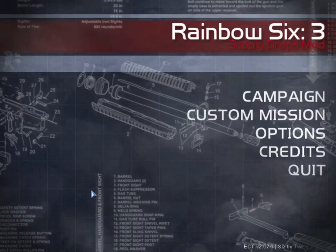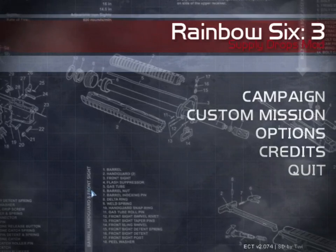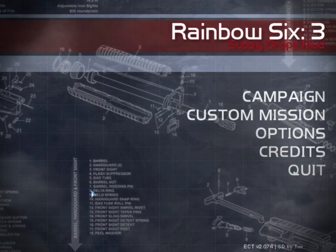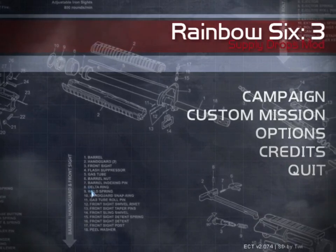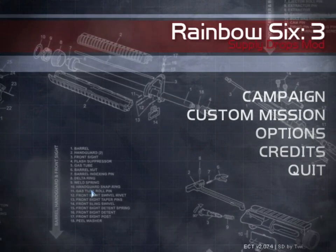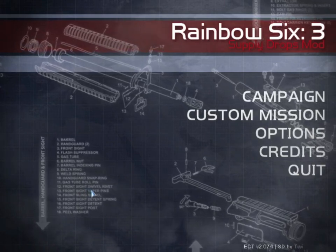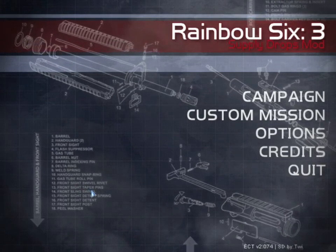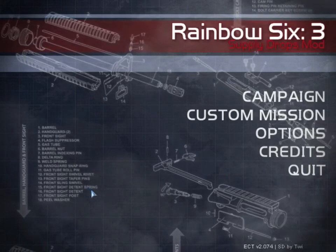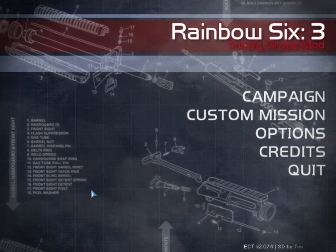Welcome back everyone, Jose21Crisis here, and today we've got a new series on the channel. This is Rainbow Six 3: Raven Shield with a whole bunch of stuff installed — we have Raven Shield, the expansion packs Athena Sword and Iron Wrath, probably the greatest Raven Shield mod of all time, the Supply Drops mod by the godfather of Raven Shield modding, DuckTwee, and two versions of the Elite Counter Terror mod by AC11B.